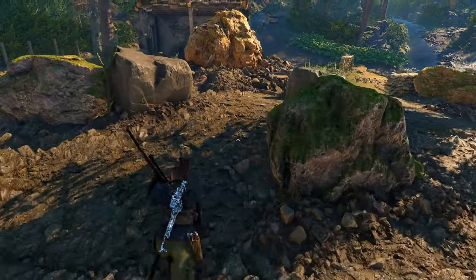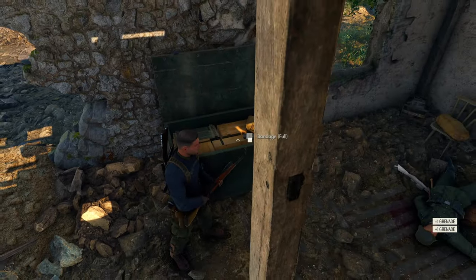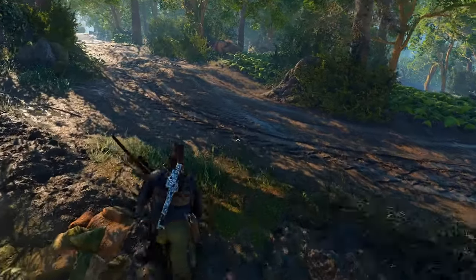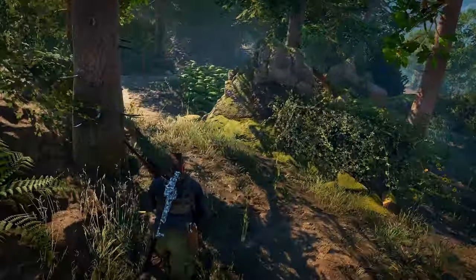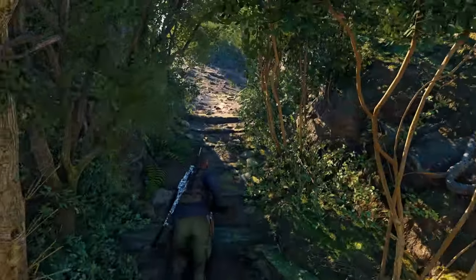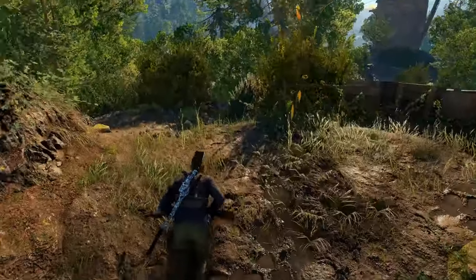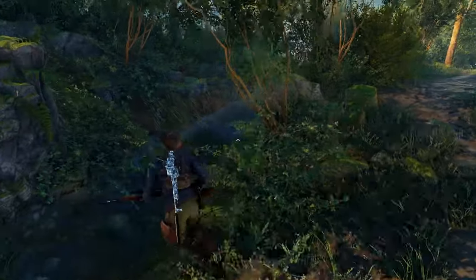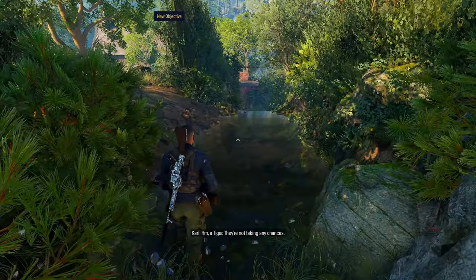We'll grab these grenades and satchel charge — I'll use them in the next demonstration. Since the tank is coming down the road towards us, we don't want to be in front of it; there's a heavy machine gun on the front. So we want to maneuver around the back of the tank and get positioned to shoot out the weak spot with the sniper rifle.